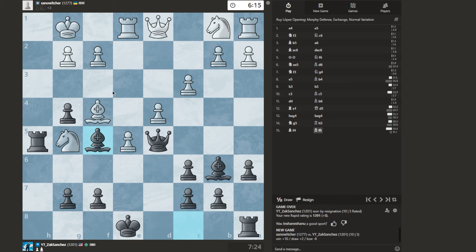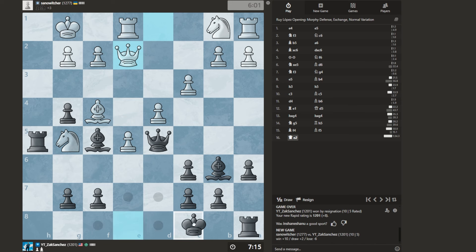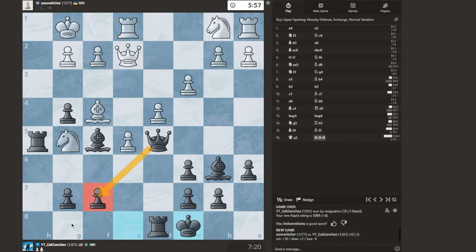Especially in rapid — it still works well in blitz and bullet, but if they have a lot of time to think about it, it doesn't really work. Creating a battery, some pressure on my king. Have not castled yet, so we'll do that.